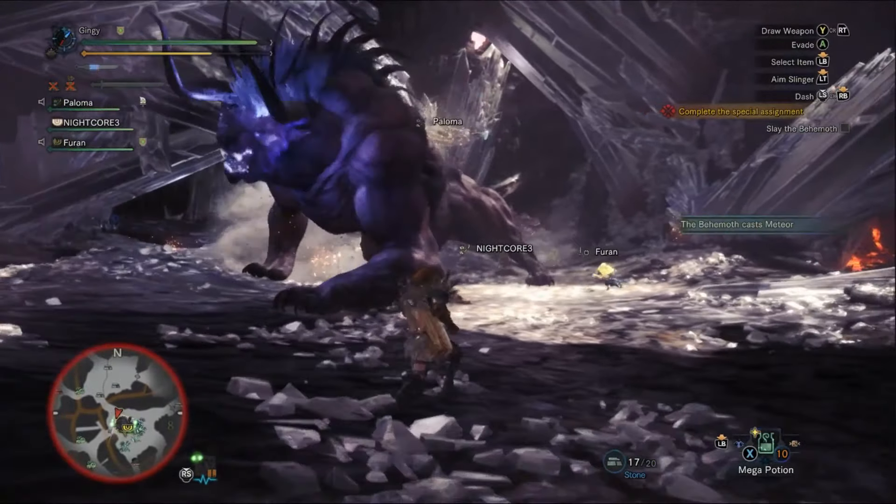Behemoth can be mounted, as seen in the clip. Usually when fighting monsters they can only be mounted about two times, but we managed to mount Behemoth about five times throughout our entire 35-minute fight. There may be no repercussion or timer for this, so just go wild with the mounts if you can. Lastly, there are two big crystals in the large crystal room that can fall on him and deal around 1,700 damage, which is very critical to killing him faster.